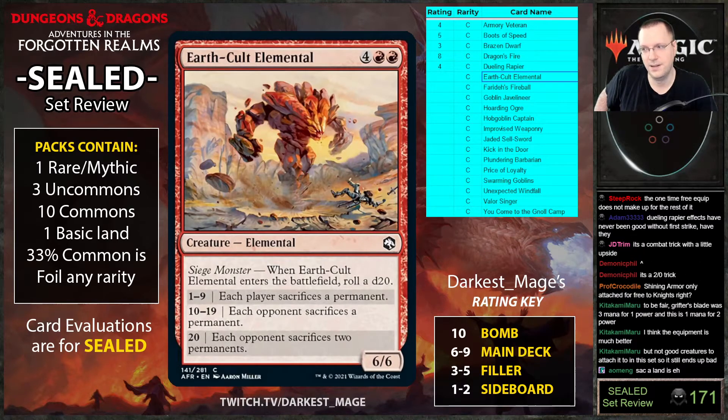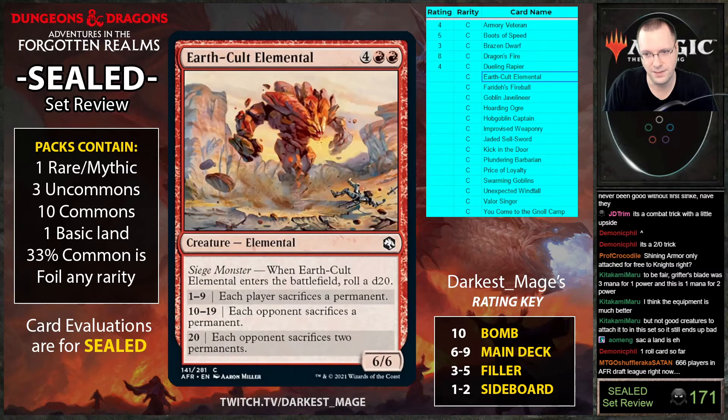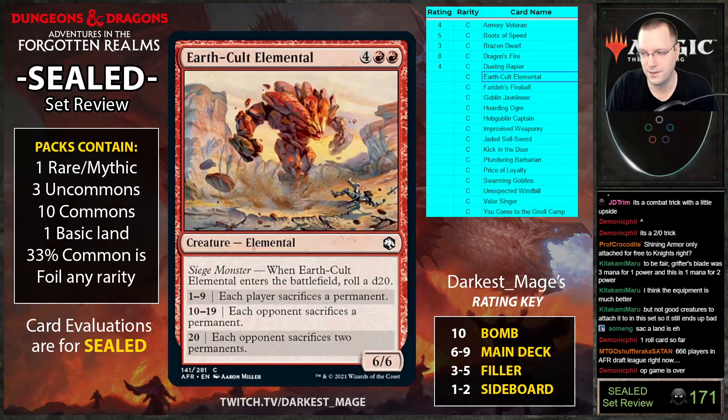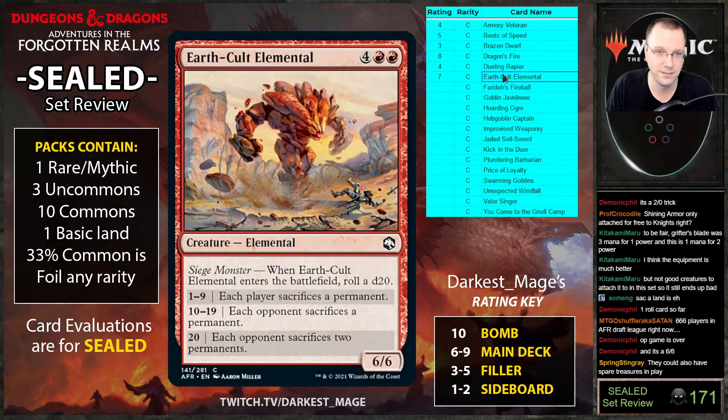A little spoiler for you — if you go Hoarding Ogre into Earth Cult Elemental and your opponent has four lands in play and you make them sacrifice a land, that's devastating. If you roll a 20 it's just game over — five percent chance to just win the game. This thing seems great.